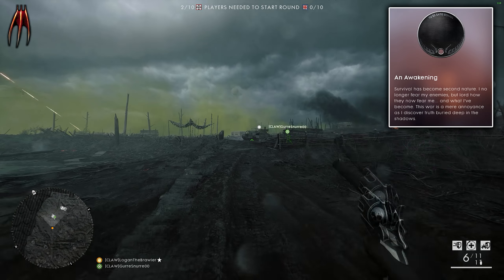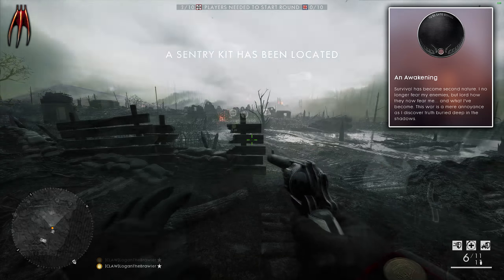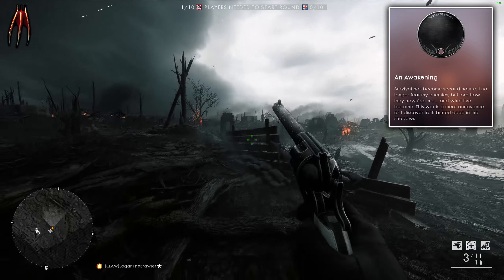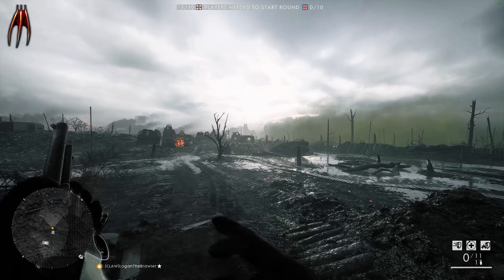The last thing you need to know is that you can actually unlock a pretty cool looking dog tag as soon as you get 100 kills with the Peacekeeper. The dog tag is called Awakening, and as you can see it's black.